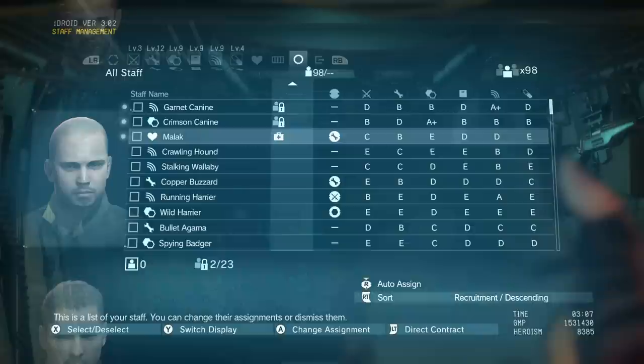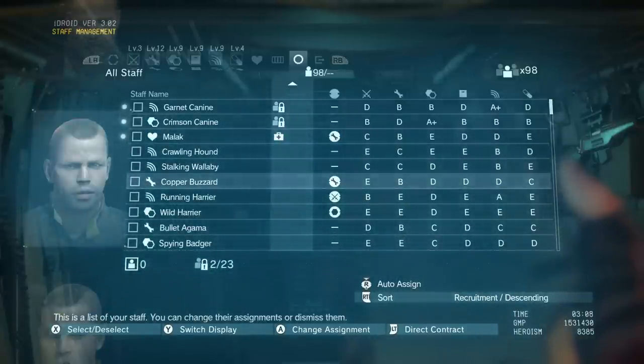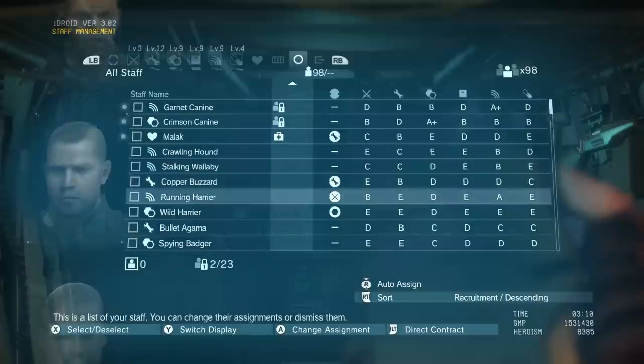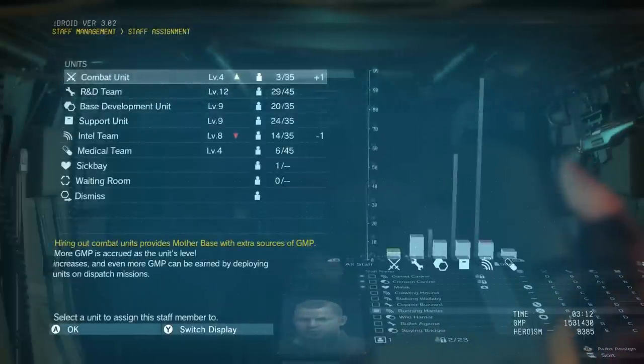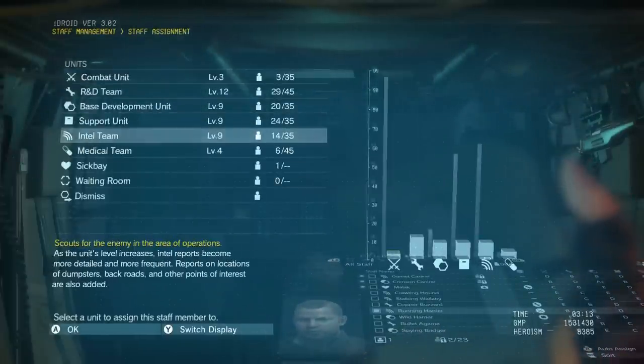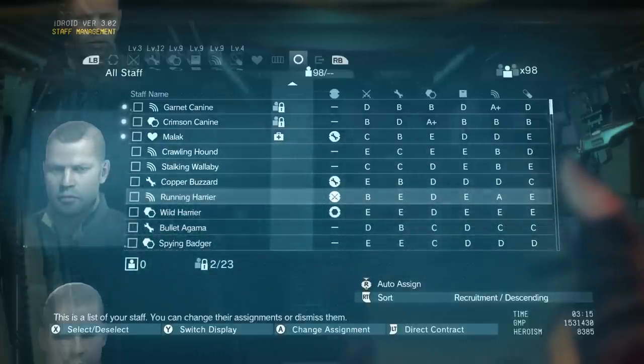Now if you look on the left, over by the box, that is where they're currently set up. So like this guy's got the wrench in the circle and he's got the wrench by his name, so that's where he should be. This guy is in the combat unit but he should be in communications, so I want to go to the communications team and move him there — because he's got an A in communication.